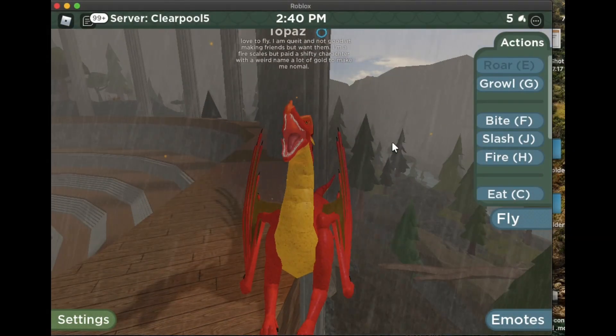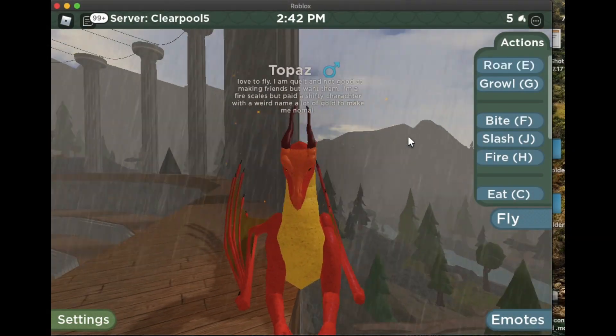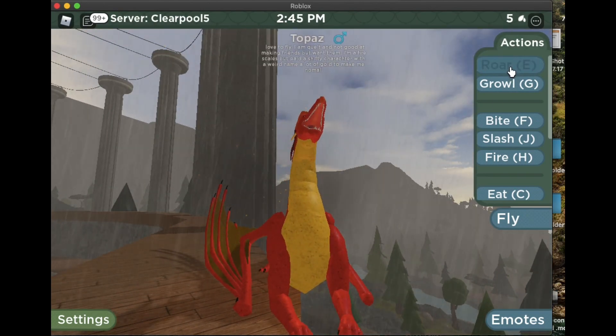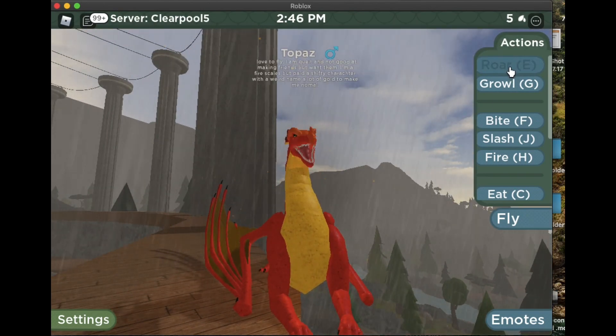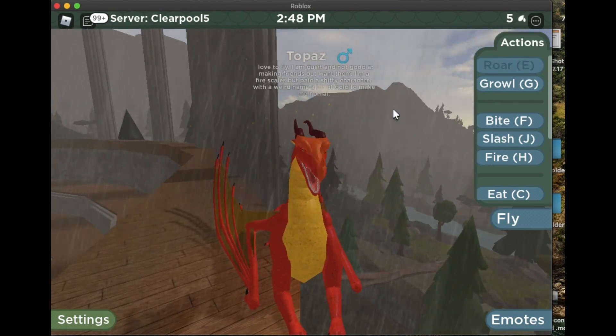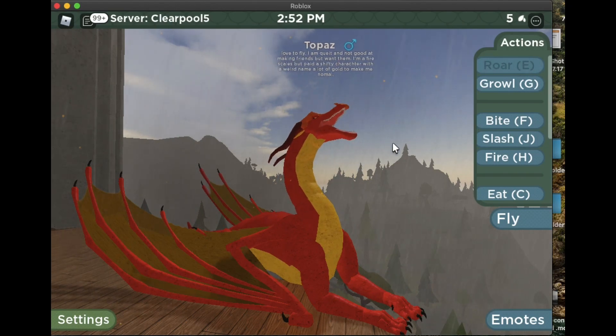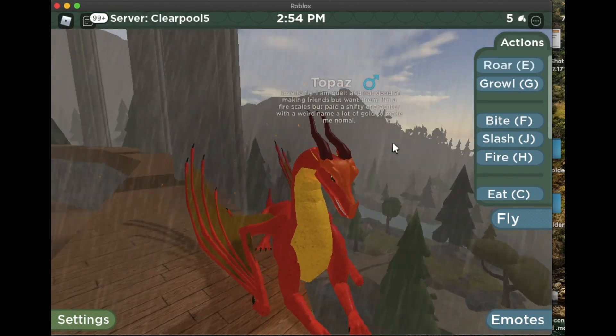Hi guys, today I'm going to be showing you how to unlock all the accessories for the Wings of Fire Roblox early access. Two of these are just a Skywing challenge, so I'm going to be using a Skywing for them, but you can use whatever you want. The Skywing would be easiest — you can do them all in one round without having to change characters.